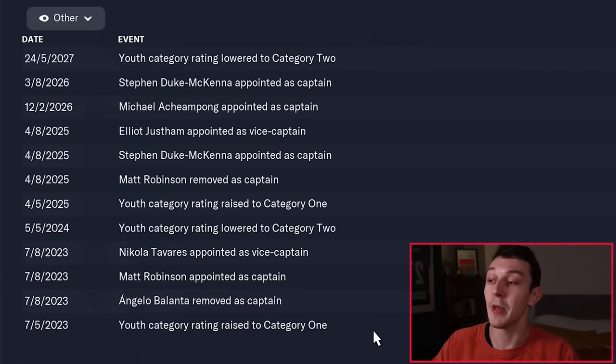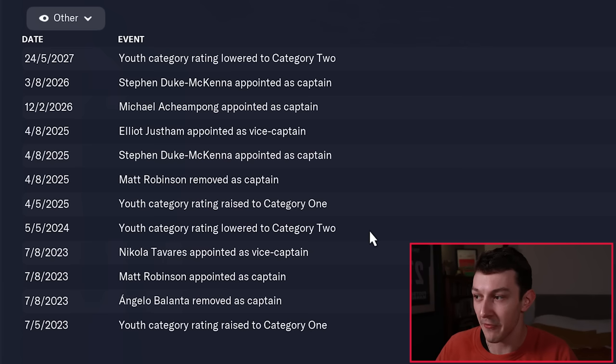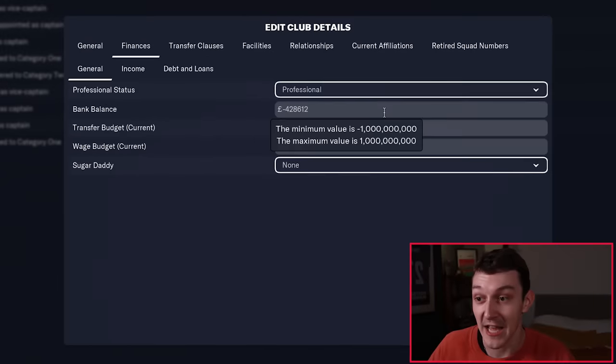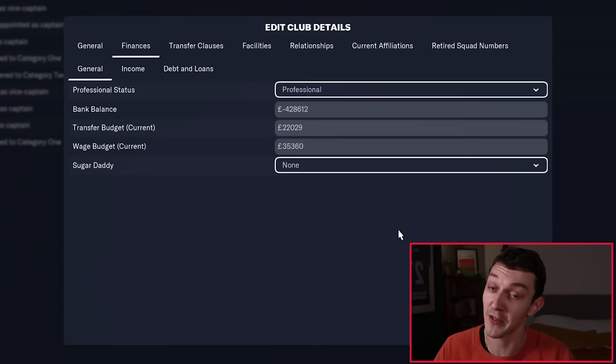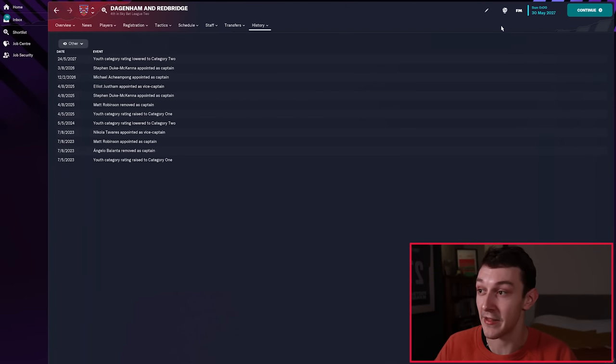In English football there are different levels of youth categories depending on how good your facilities are — it goes from level one down to level four. Interestingly, at the very end of season one, Dagenham improved their youth category to category one, which is the very best. A season later they dropped to category two, then went back to category one a year afterwards, and then two years later back down to category two. It is quite expensive to run a category one youth facility, so money must be a big issue for Dagenham. Maybe as a downside to all of this, they are running out of cash because they're trying to fund a really impressive youth system. Looking at the club's finances, they are currently in debt by minus £428,000 — actually nearly half a million — which is quite significant. We're currently in 2027 and they've just lowered their category to category two, so obviously this is having quite a big impact.